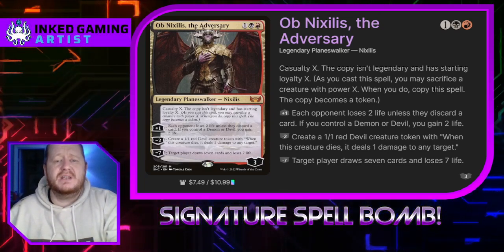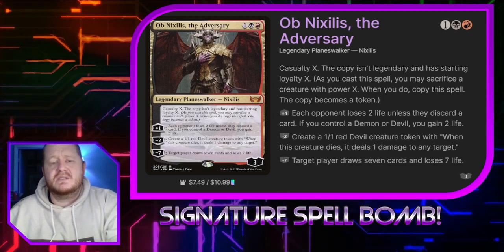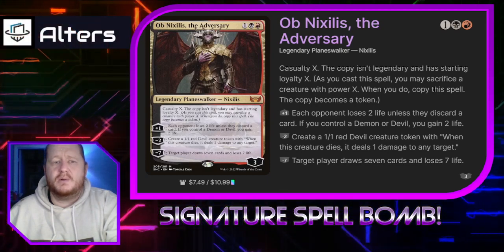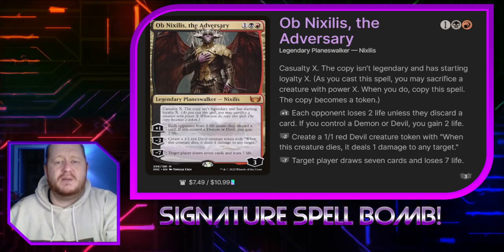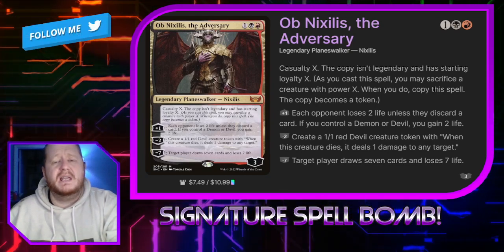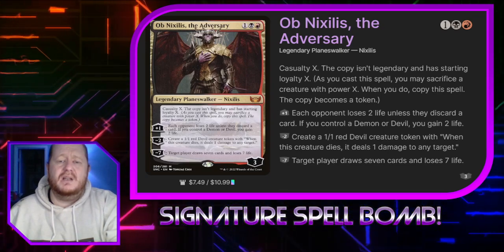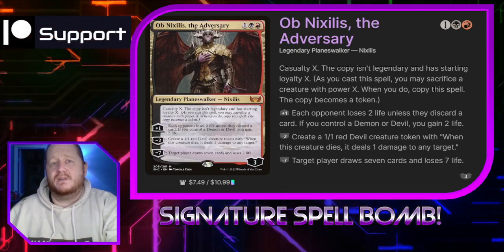And his minus seven is target player draws seven cards and loses seven life. So just a quick recap: the first ability is going to hurt our opponents unless they discard, and it might get us some incidental life. Our second ability will give us a creature that will defend our Ob Nixilis because we'll probably end up with more than one. It also has removal on it, and our last ability will either refill our hand or it might be a death sentence for an opponent.